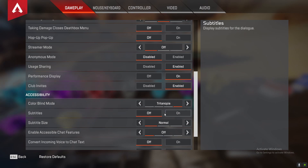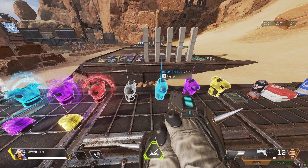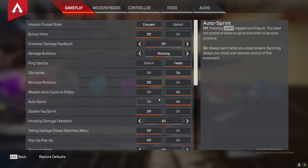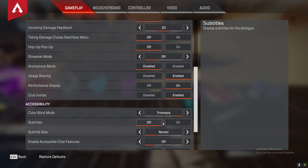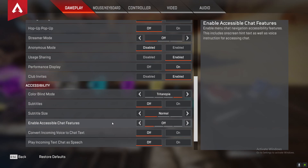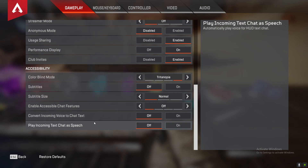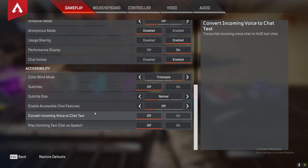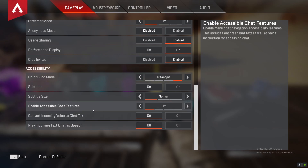For subtitles, I used to have these on but now I turn them off because it takes up a lot of space on the screen. If you guys like subtitles keep them on, but that's preference-based. I don't like it because it gets in the way sometimes. For enable access to chat and favorite chat features — this is basically a text-to-speech thing; if someone's talking it plays a little robot voice for you. I would say keep all three of these off because you don't want little robots in your ears, especially when people are being toxic and spamming weird stuff in chat.